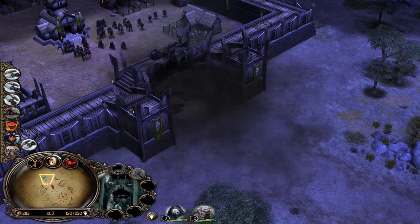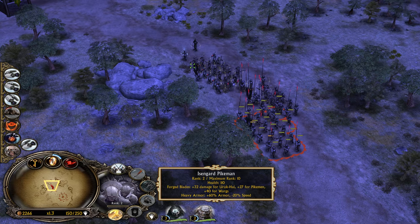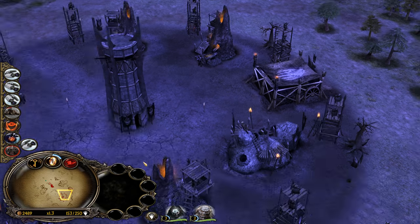Okay — enough to break the wall! That's awesome. Let's use War Chant and let's go inside the gates. He can't close the gate anymore, right?